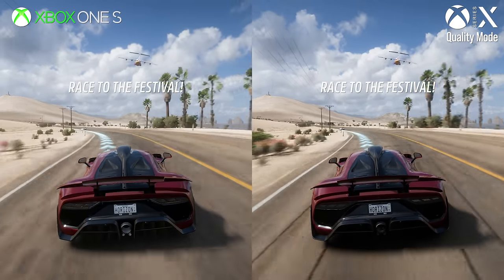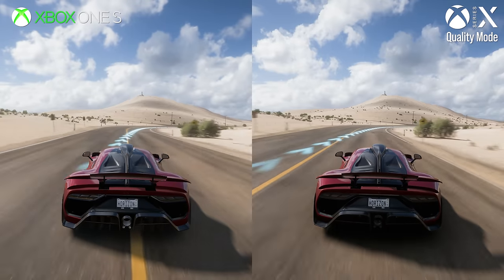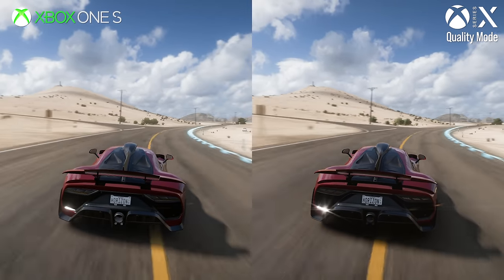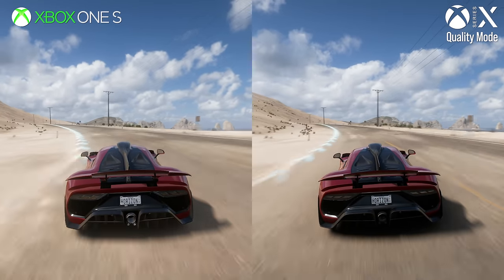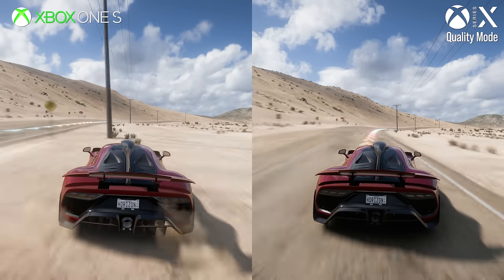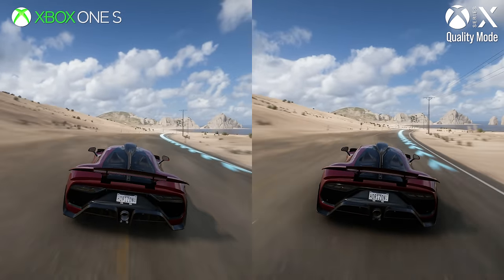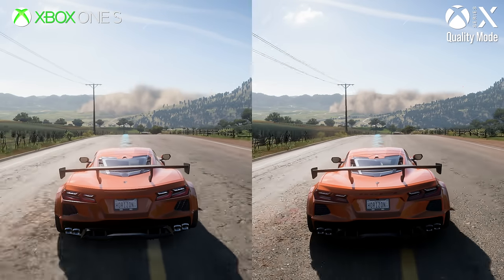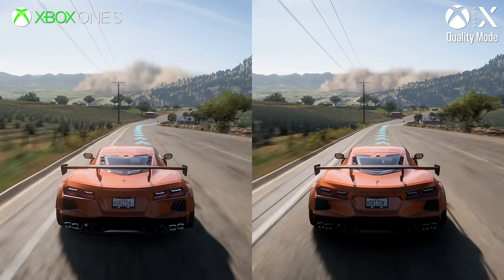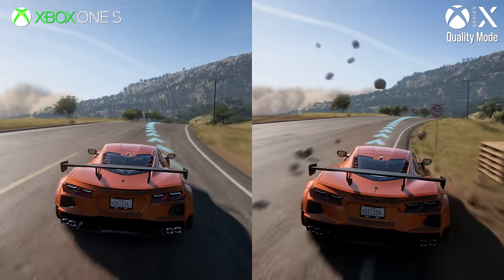Driving at speed here does flatter Xbox One, with motion blur hiding a lot of the intricate detail you're getting on Series X. You can see easily enough that the motion blur itself on Series X is far superior to Xbox One. But the point is that Playground's strategy of scalability is paying off. The games are leagues apart in many ways, but still close enough to make for, and dare I say it, a unified Horizon ecosystem.